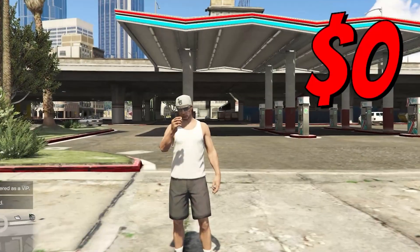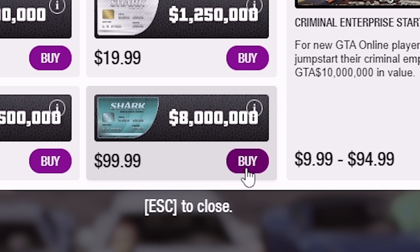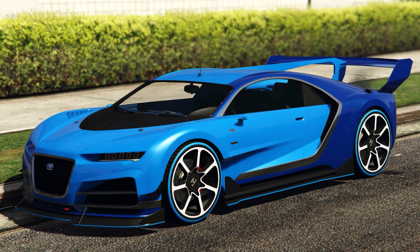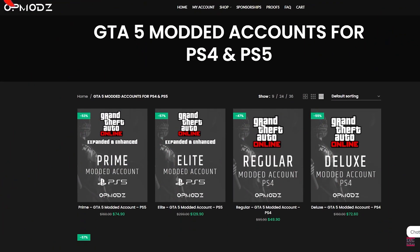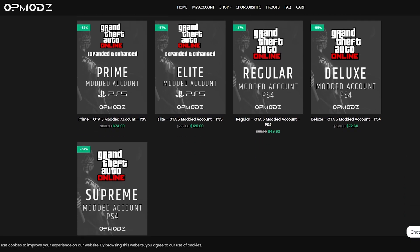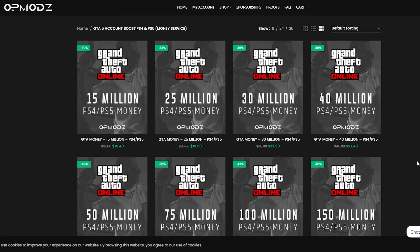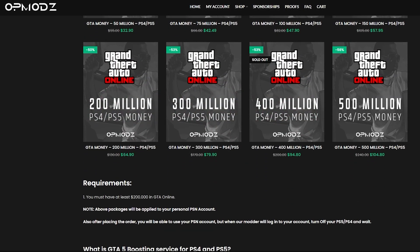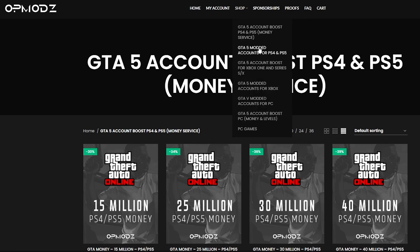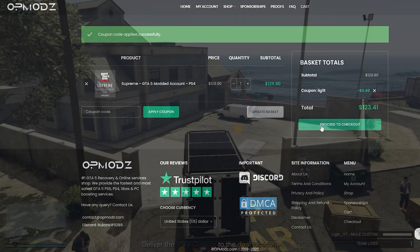Have you ever been broke in GTA and just wished you could go from nothing to having money without spending a bunch of shark cards — like going from $99 just to a million? That could probably get you a couple of cars, maybe some buildings and businesses, but nothing to what you need. Luckily we have OP Mods. OP Mods is a GTA V money account and services website that's really trustworthy — they show their proof of work, have a 5-star rating on Trustpilot, and are cheaper than other GTA V competitors. You can even use code DISCOUNT LEGIT for a 5% discount on all purchases.